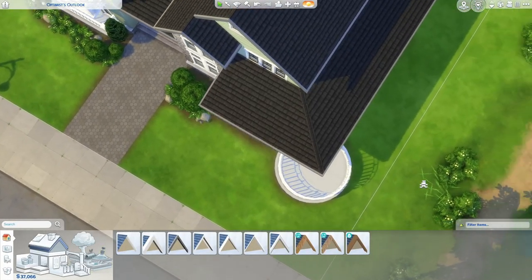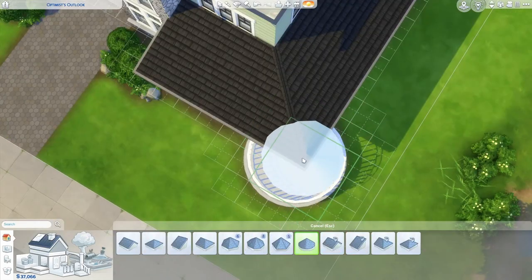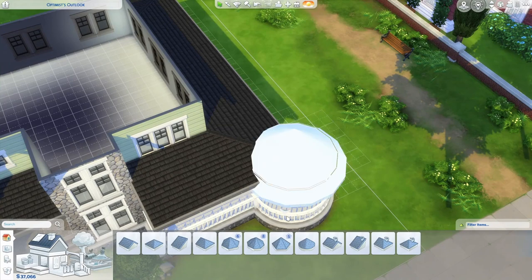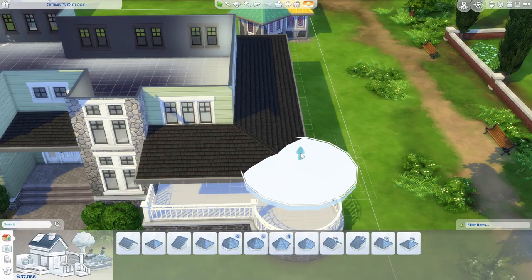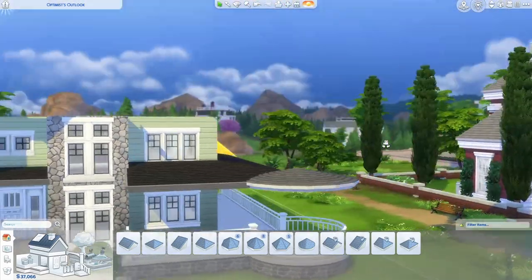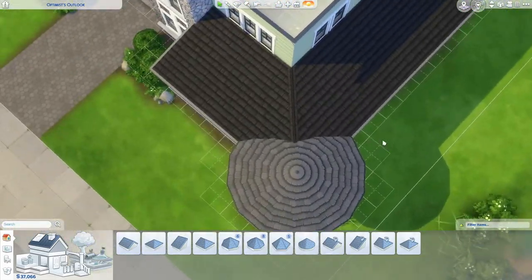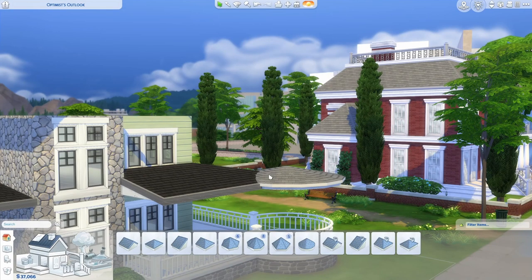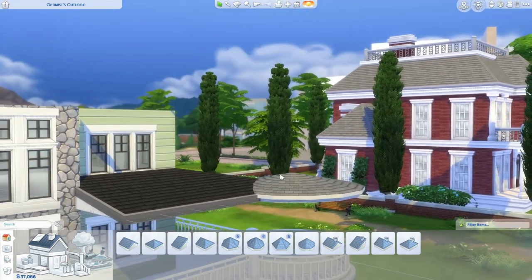Now let's go over this round part here. Shockingly, I'm going to use a circle. Bring it to size, bring out the eaves, and since we know the rest of our roof is pitched at full down plus one up, that's what we're going to do here. As you can see there's a little bit of a valley here, which if your roof doesn't look quite right you might be finding some valleys you're not even aware of. So if your roof looks weird — and we'll talk about this more tomorrow, so come back tomorrow for a first installment of 'your roof looks weird and how to fix it' — you're going to want to get rid of these valleys.